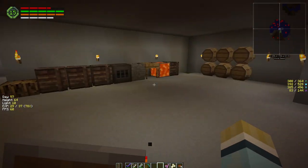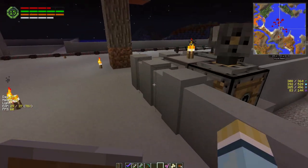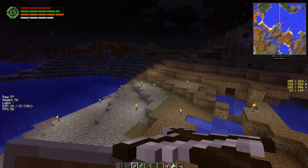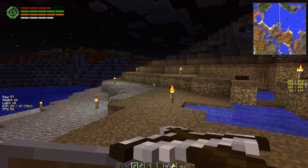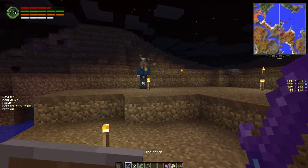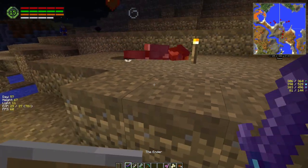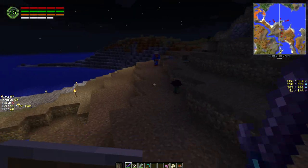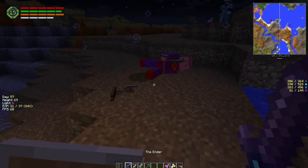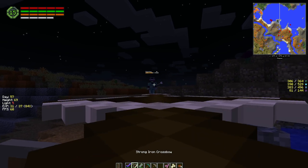We're gonna go out at nighttime and see if we can kill one more creeper because we're short one - short one creeper power supply. And we're gonna see if we can get another leg. These guys with the spears have got extra range, so just gotta be careful about them.